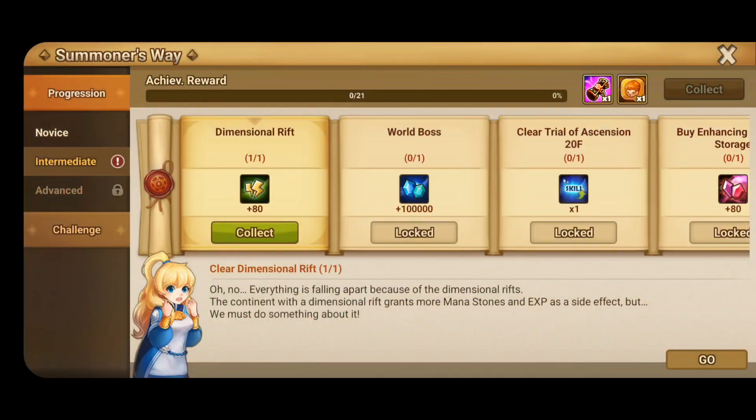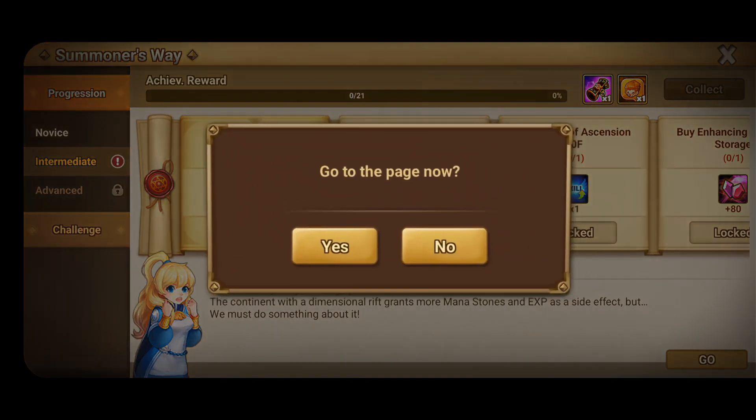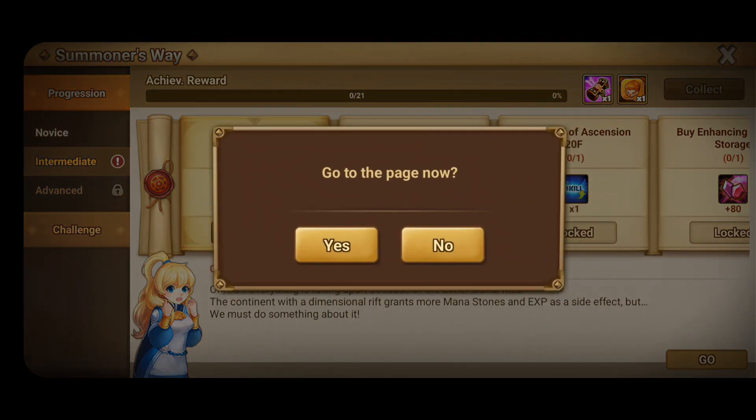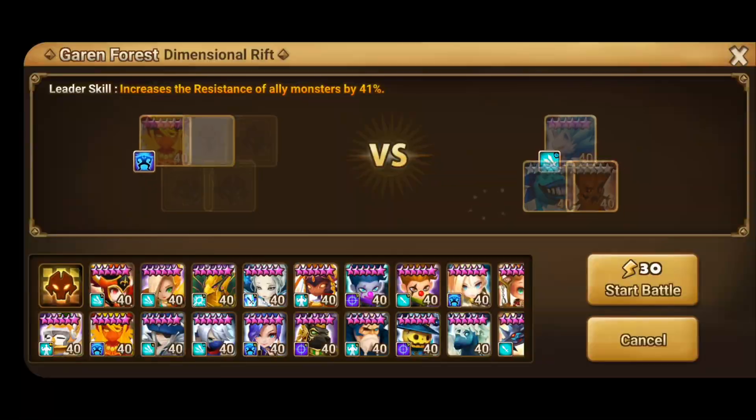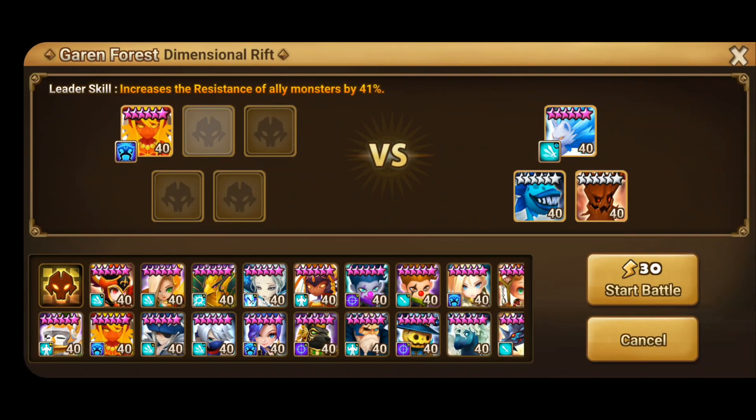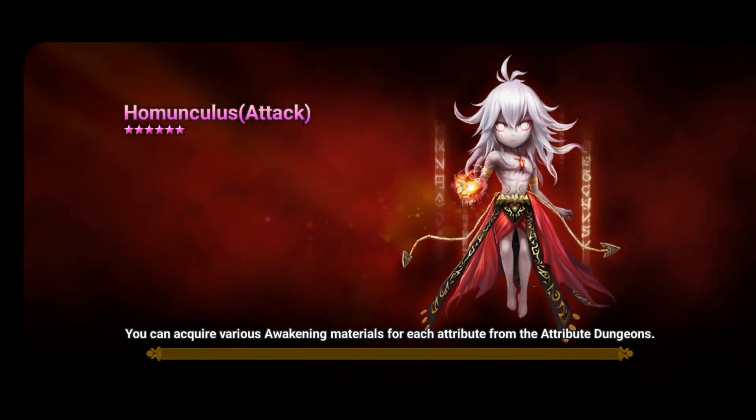Hey YouTube, this is the intermediate quest for Summoner's Way. You have to clear the Dimensional Rift — you get to select whichever one you want to do. I think I went with the normal one just because it's cheaper for energy, but I actually went with the hard one for no real reason.